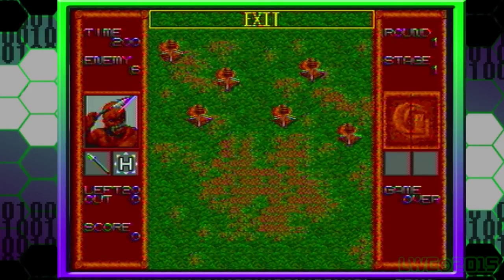Actually, there is a hidden character that you can select if you enter a certain code during the character select screen, and I haven't seen anyone online do this, so this will be kind of interesting. Let's enter that code and see what this hidden character is. So let's input the code: down, up, down, up...